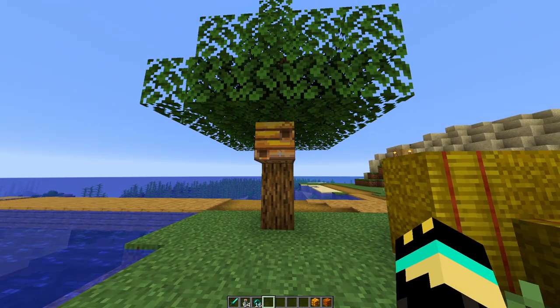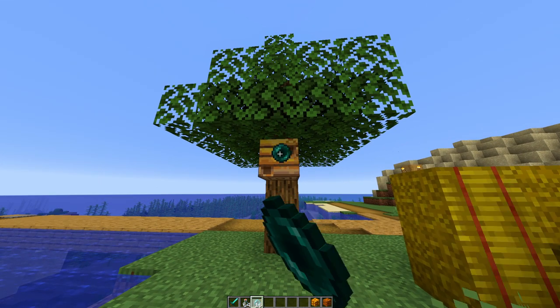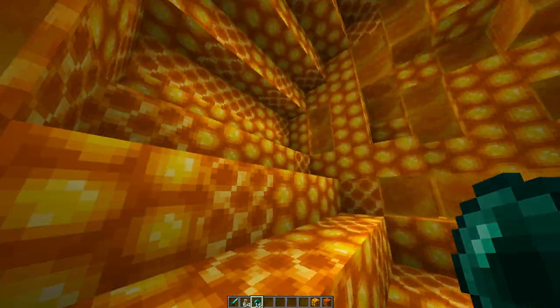How do you get to this dimension, you ask? Simply grab an enderpearl and go, and then you get inside of the Bee Zone!